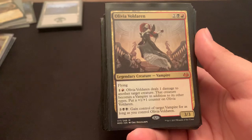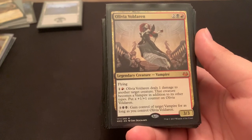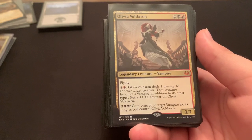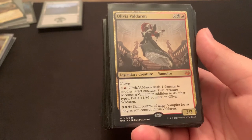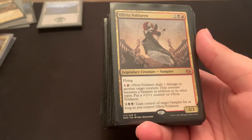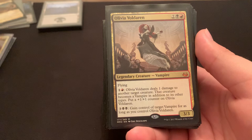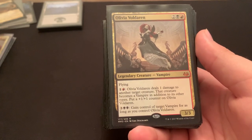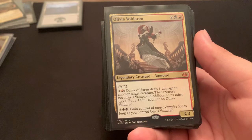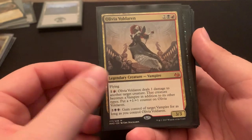Sol Ring, because I'm not stupid. Olivia Voldaren — great card. 4 mana, flying 3-3, that's already a fine rate. Pay 2 mana, she deals 1 damage to another creature and you put a 1-1 counter on it, and that creature becomes a vampire. You can then pay 5 mana to gain control of a vampire for as long as you control her. The design is to bite another creature, make it a vampire, and then steal it. But what I use her for more often is as a 2 mana ping on a stick — deal 1 damage and make her stronger. And sometimes you just steal creatures. She's pseudo-removal; that's kind of how I look at her at the worst.